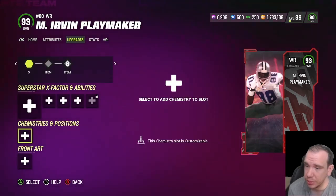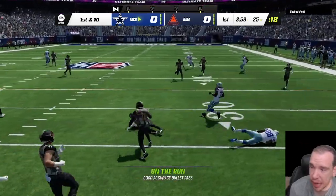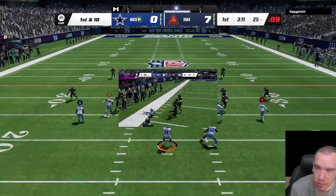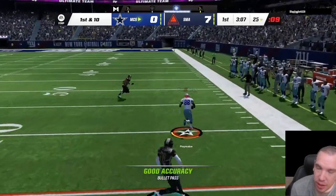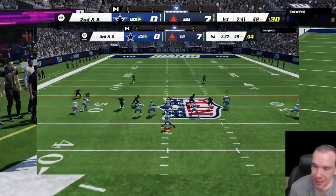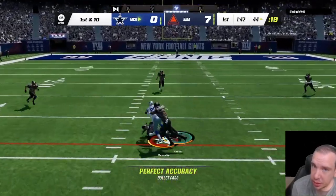Irvin across the middle just like this — he's fine. No issues really dropping across the middle. Cross middle, reliable, gonna hang on to it, don't worry about that if you're gonna get this card. As you see right here I have Short Out Elite on him and you see the separation he gets — it's pretty crazy. Him getting open is not an issue as you can see through this whole video.